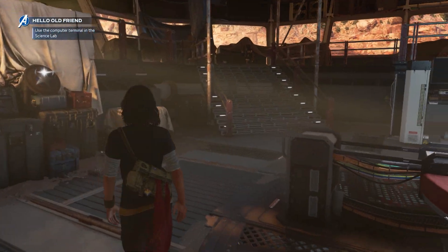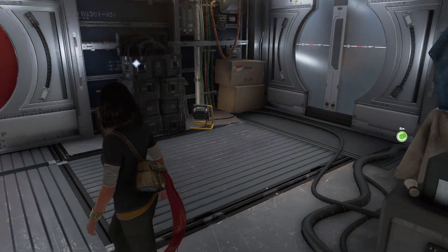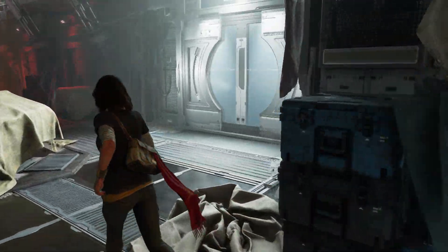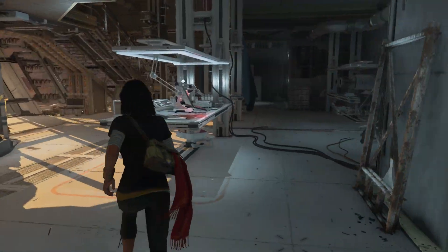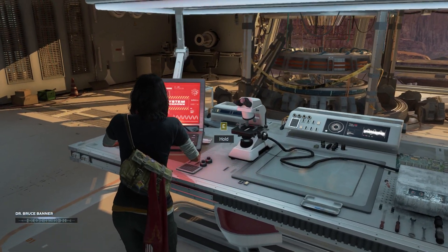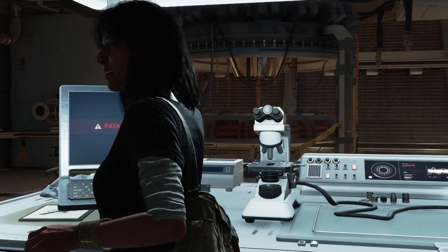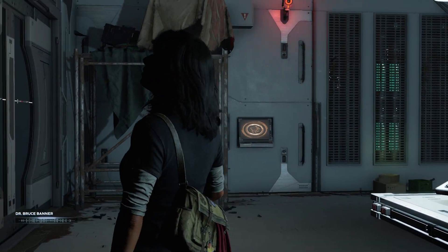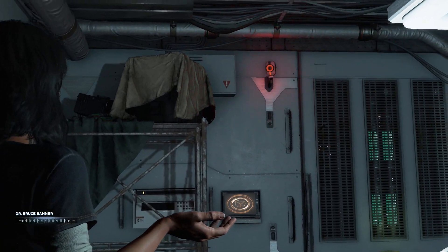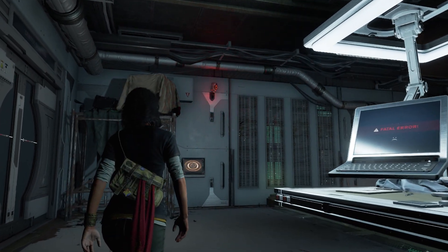Got a new objective now — use the computer terminal in the science lab. I just really love the enthusiasm of Kamala Khan here, man — kind of relatable. Okay Bruce, what am I looking for? You're gonna use the console on the lab table to disable the sensors. Oops — I think I made it worse. It's okay, it just means you'll need to disable the security sensors manually. Look for the little red lights. How the heck am I supposed to reach them? Oh right, duh — stretchy arms!